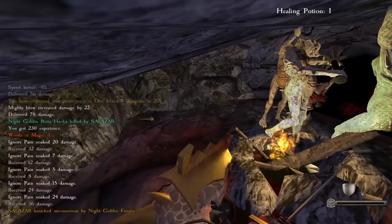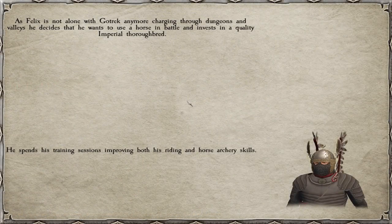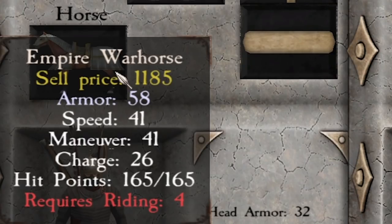We got a random event for Felix which improved his riding and horse archery — it's now five riding and five horse archery. Had I known he was going to get that, maybe I would have given him points in power draw, but I'm making him a gunman right now. I just invested all of his points in weapon master and I'm improving his firearms. I'm not sure if horse archery affects your ability to fire a gun on a horse.